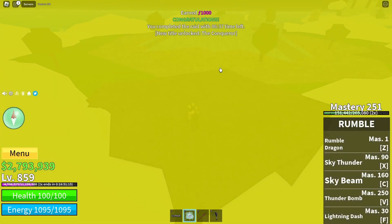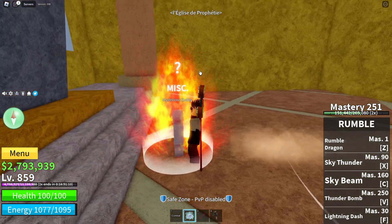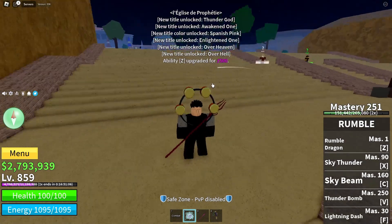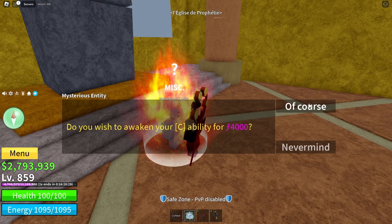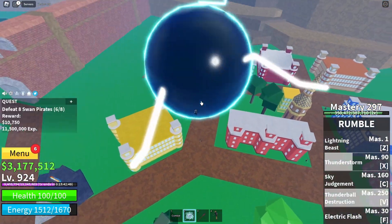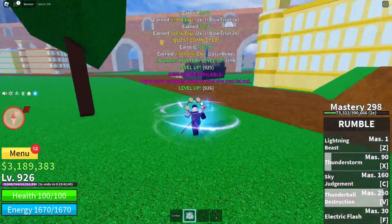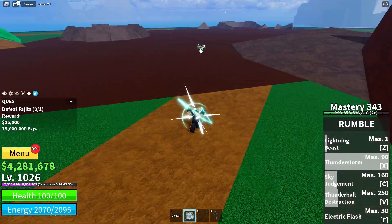Normally you would get a friend who has a Buddha Fruit to join and carry you in the raid, but I don't have any. So I grabbed my mobile phone, hopped on my alt account, and did the carrying that way. Let's get a round of applause for LeBron, everybody. All right, with all the power-ups in place, it is time to get back to grinding.